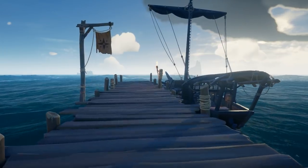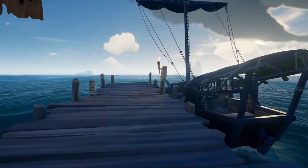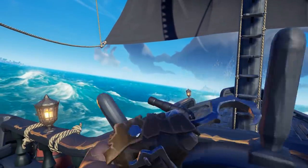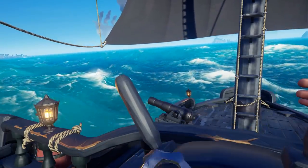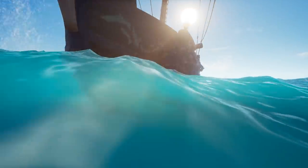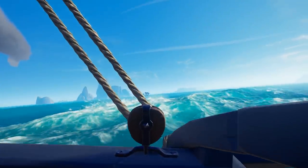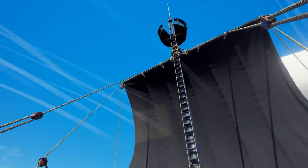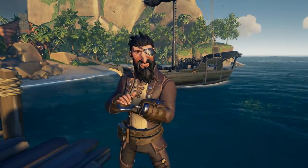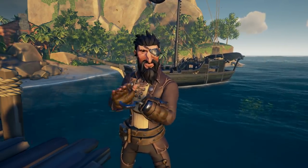Now out of all the ship types the sloop is the slowest with the wind but the fastest when you sail into the wind. This ship is great for solo players and two-man crews. If the galleon is your fortress on the seas and the brig is the attack ship, the sloop would have to be the utility ship. It is an all-around easy ship to sail and manage on your own while at the same time being difficult to sink. Though it is the slowest with the wind, where it makes it up is in the maneuverability. It has the best turn radius of all the ships and is extremely easy to make those tight turns. It's also the fastest when you sail into the wind, which means if you are being chased by a bigger ship just turn your sloop into the wind and you will slowly gain some distance from them.